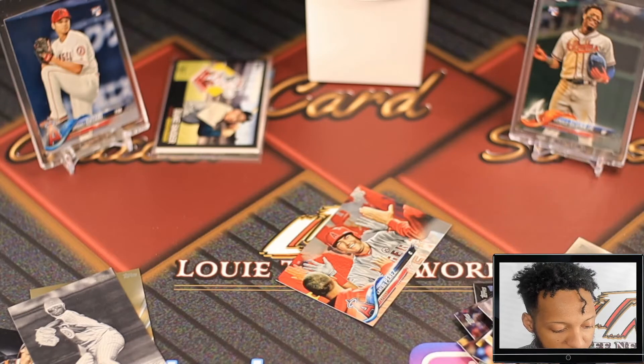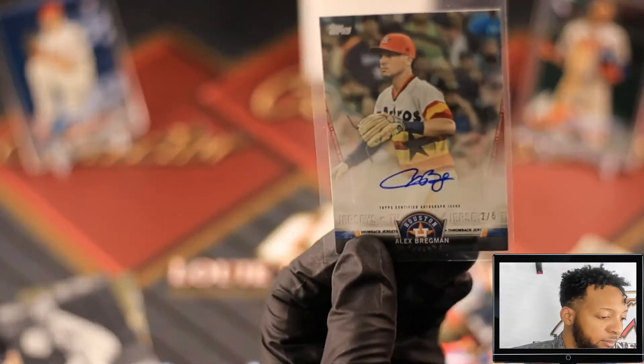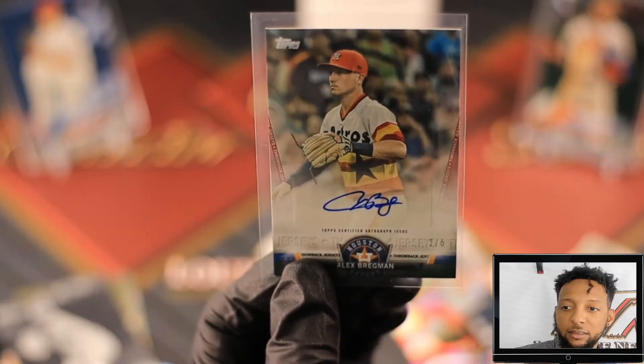We did pull a black card, and we did get our auto which was an Alex Bregman two of five - so that's nice. And then we got this Duke Snyder relic card - that's pretty dope. You can see he's got a serial number on it: 74 of 99.